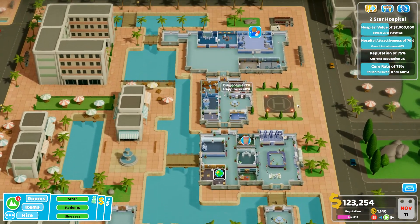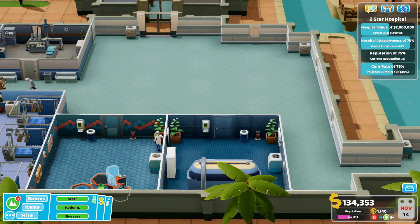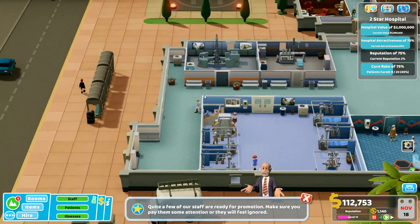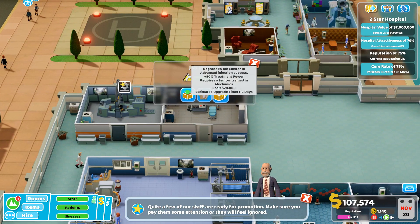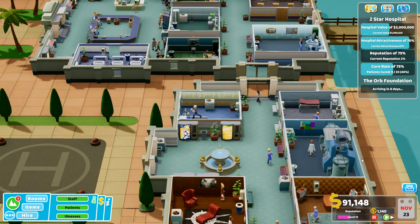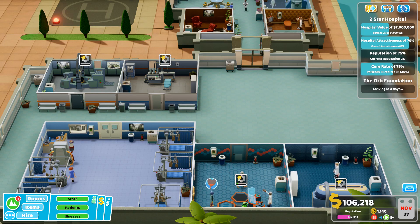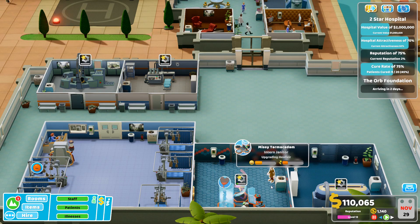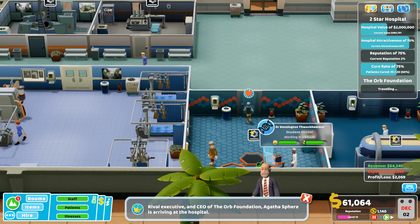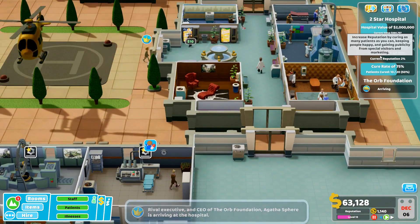Shock clinic is required quite a lot but leaving it for now. Upgrading the debugger 2 and helixer 2 since we're not actively using them. That upgrade was 30,000 - expensive. Research team is literally sitting about doing nothing - forgot to start a project! Getting the research going again.